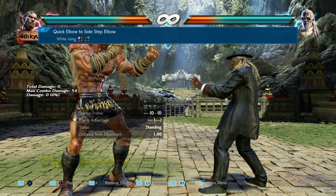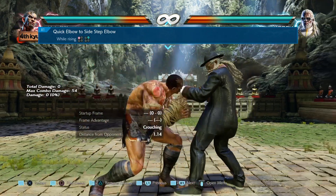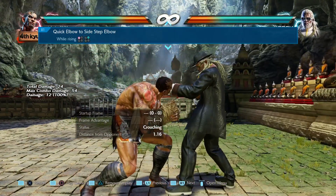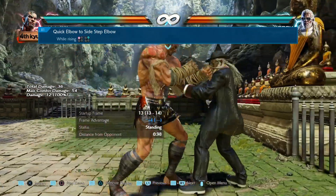Then we have while rising 1. On hit it used to give a frame advantage of plus 7, and now it just has a frame advantage of plus 4 on hit.